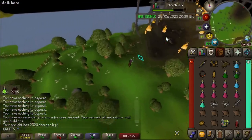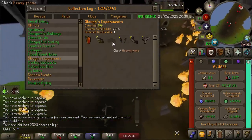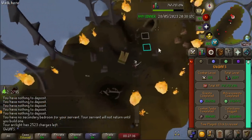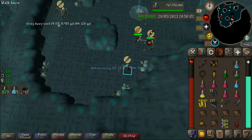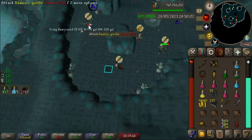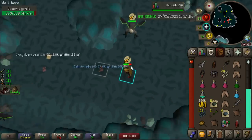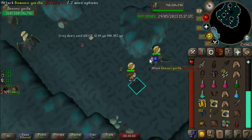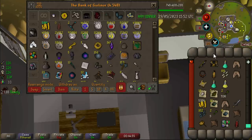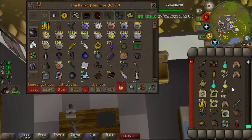We're heading back to Demonic Gorillas because we need a Zenite Shard for the bingo, but I also still need the Heavy Frame — I think I'm about two times rate on this bad boy. Ballista Spring right off the bat, then Ballista Limbs. When will my frame come out? Now we're over 300 Demonics with no Zenite, and only those two horrible Ballista pieces. But we were lucky enough to get an Elite Clue, which I think is quite rare from the Demonics.